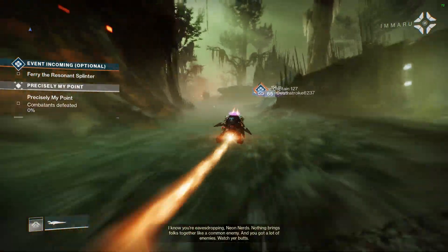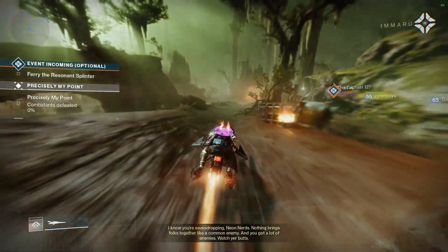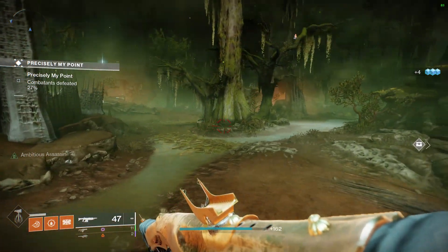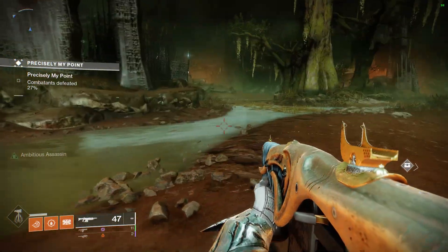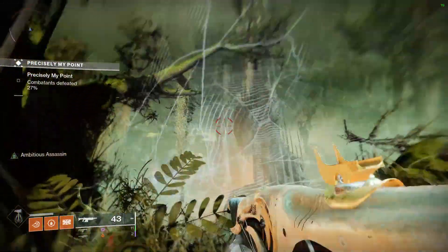If you remember where the road heads underground like you were doing the new strike — right before you head underground is where the public event flag spawns. Standing at that location looking inwards towards the map with the swamp at your back, simply look straight up into the trees. Moth number one will be located at the very top of the tree on the right-hand side. Simply use the branches to climb up and grab it.